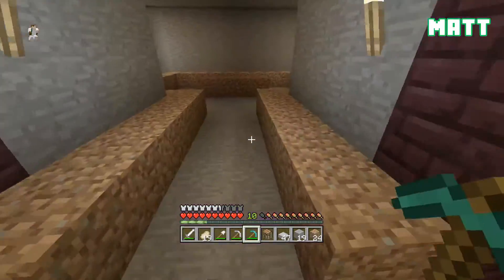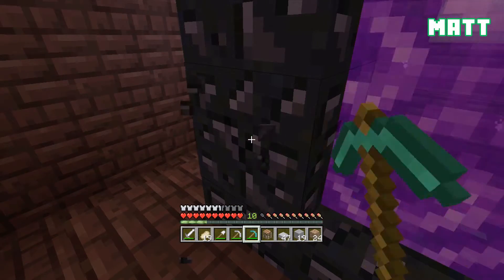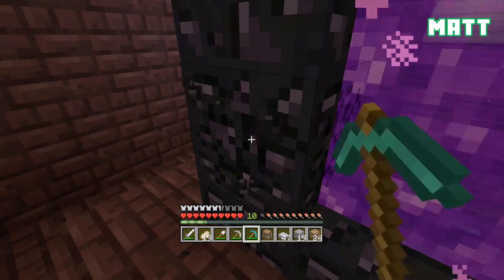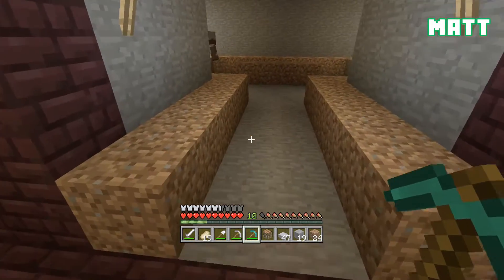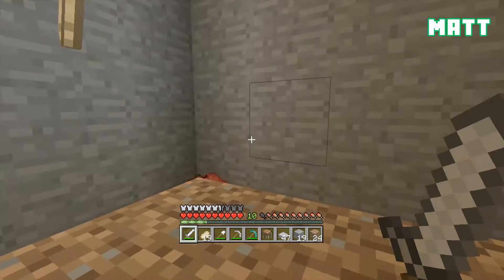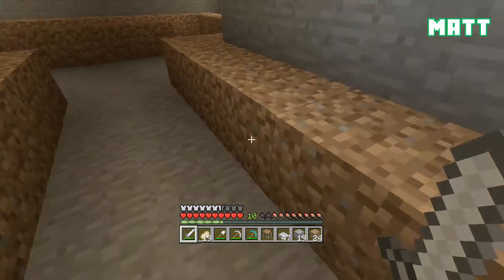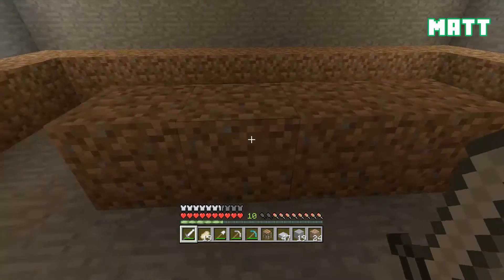What I want to do — I was breaking this so you don't have to hear that noise — what I want to do is where we have the dirt, I want to have stairs surrounding this. There we go. All right cow, I'm sorry but you've got to go — you're not allowed to go to the nether. So what we're going to have is stairs around here that are going to wrap all the way around.